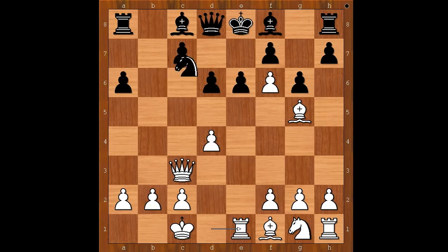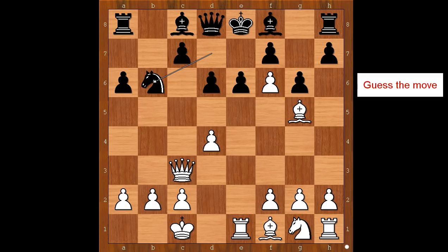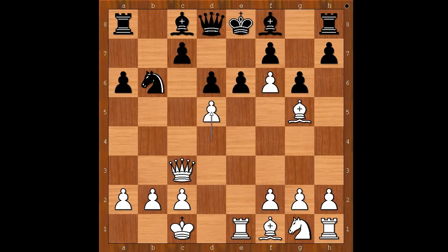How important is that? It is very important. Knight to b6, white to move. What is the best move for white in this position? What would you do? The best move for white is d5.